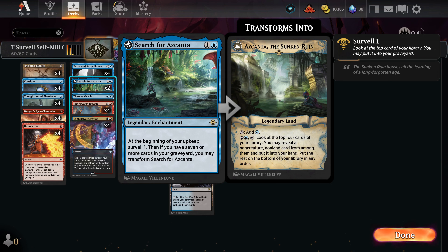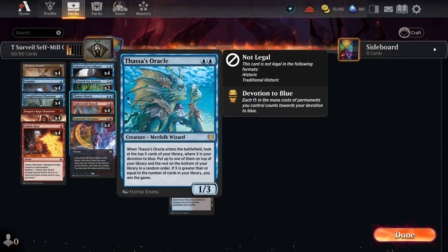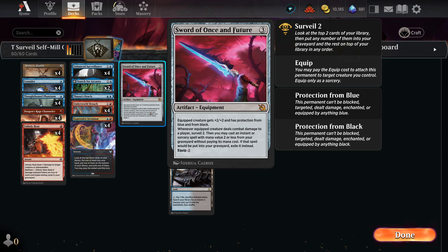We run two copies of Search for Ikoria because I like drawing them but don't want to legendary-rule myself. If you have two, you can flip one and decline the trigger to flip the other, keeping both the enchantment and the transformed land. Two is a responsible number. The big card we hinge on is Enhanced Surveillance, which doubles our surveil amounts — surveil one becomes surveil two, surveil three becomes surveil six. It also lets us shuffle our graveyard into our library in response to graveyard hate.